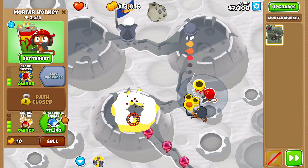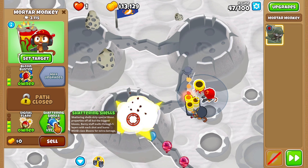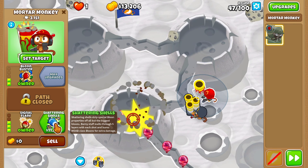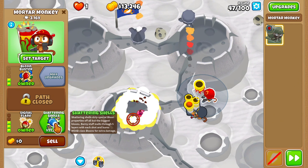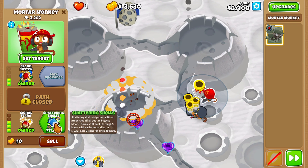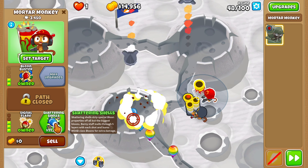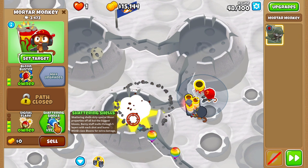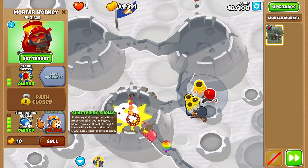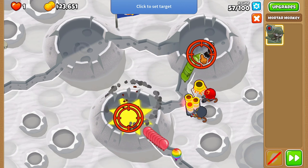We have thirteen thousand dollars. The next thing we're gonna get is Shattering Shells — this is an insane upgrade. You know all the scary super ceramic fortified balloons on round 98? Shattering Shells basically gets rid of all the fortified balloons, and it also removes the fortification from BFB2s. It's extremely broken, because remember this Artillery Battery is the only thing that can right now pop the black balloons.